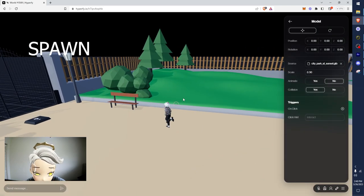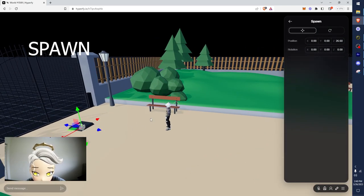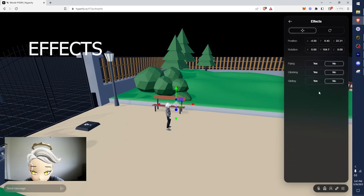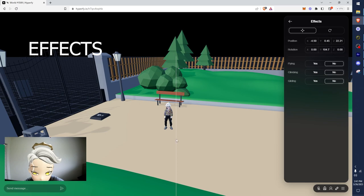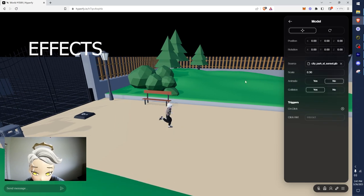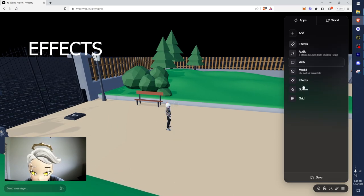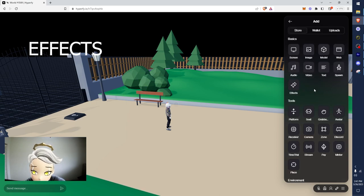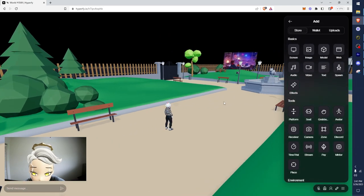Spawn is one of the default things. If I add another spawn, I can have another spawn point. Effects is also what I showed you earlier - that's the flying. If you add two effects to the scene, they just override each other, so there's no point - you only need one. That is it for your basic apps. Now we're going to jump into tools.